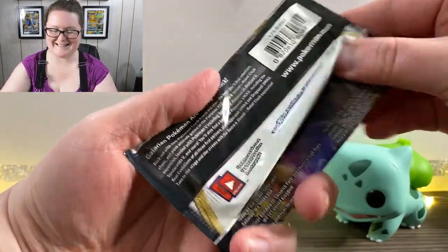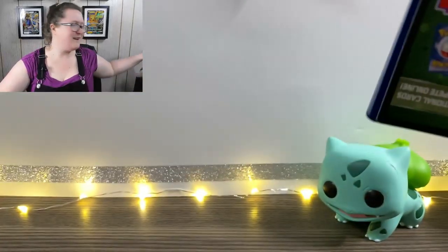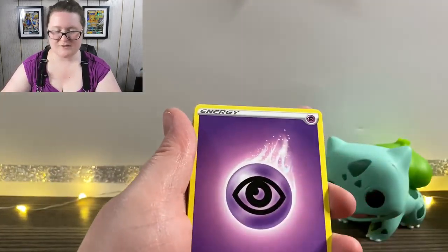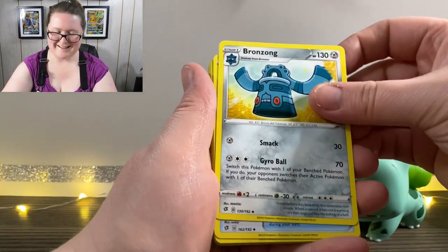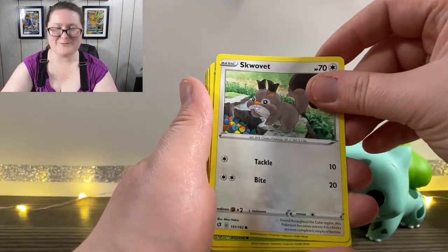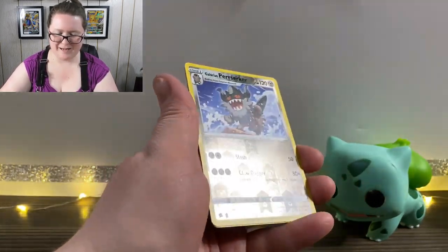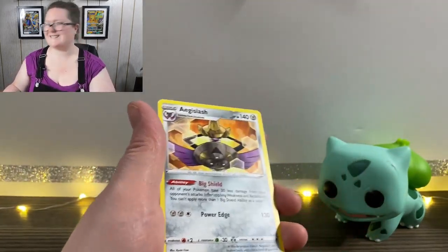Here we are into the next pack. One thing that I realized while watching my videos is that I say the word 'anyways' way more than I should — so anyways, I'm going to try to solve that. We've got our Energy card, a Bronzong, a Nugget, a Skuntank, a Snom, Snover, Trubbish, a Pidove, a Reverse Holographic Galarian Obstagoon, and another Aegislash. Lots of these today.